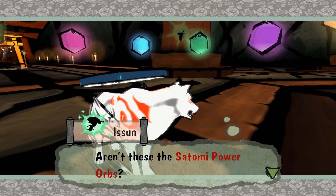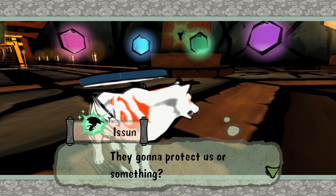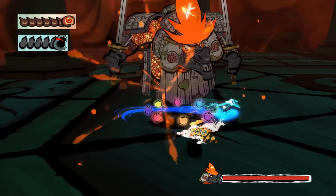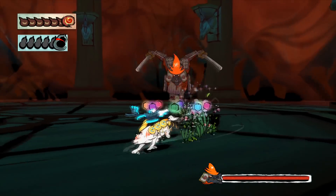What the heck? Aren't these the Satomi power orbs? Are they going to protect us or something? Let me remember how to play. Wait, is he a centaur? He's a centaur. He's a weird centaur.